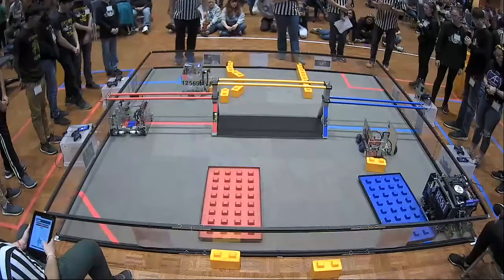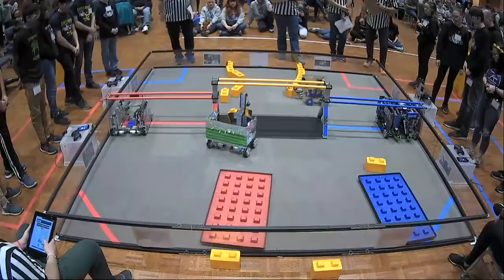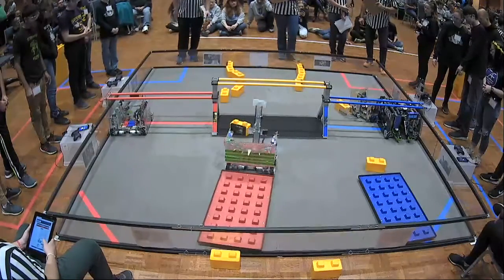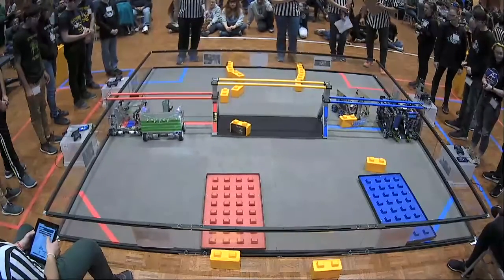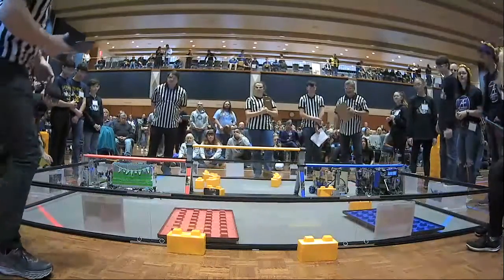Blue Jays brings over a stone in the autonomous period and the blue foundation is also in the blue build site. Ida Vecatores is parked under the sky bridge successfully. Looks like Blue Jays is trying to navigate around them. Meanwhile, 8120 is under the red sky bridge with eight seconds to spare and their alliance partner Stem Stangs joins them under the sky bridge, rounding out all of our autonomous action.